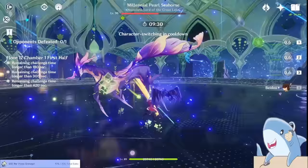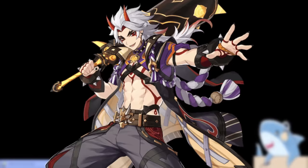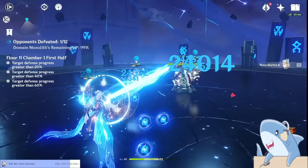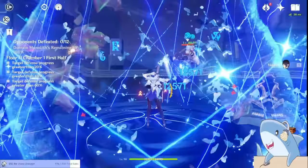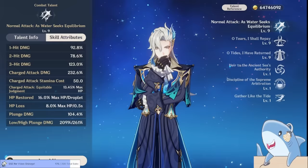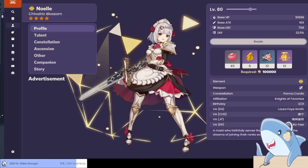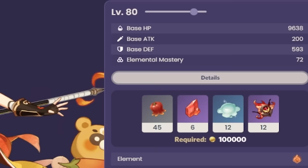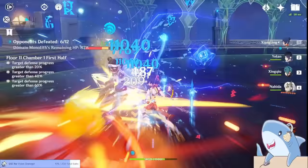Third in priority are characters that scale off stats other than attack — characters like Noelle, Albedo, and Arataki Itto, whose damage is amplified by their defense, or Neuvillette and Yelan, whose damage is based off their max HP. These characters don't have a special level multiplier like the previous reactions, but they do gain a lot more usable stats when going from level 80 to 90. For example, Noelle gains about 20 base attack and 90 defense from level 80 to 90, and she can use both stats to increase her damage. Whereas an attack-based character like Xiangling only gains 25 base attack.